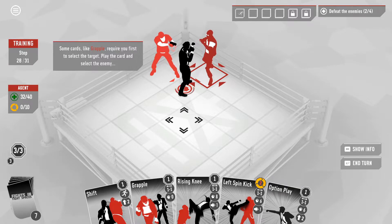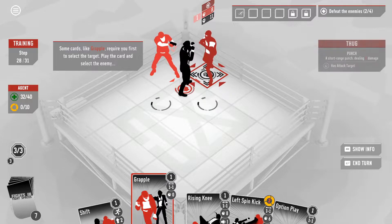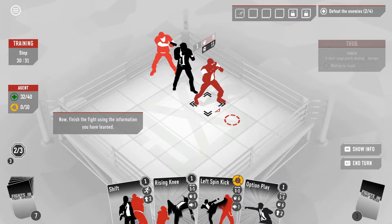Some cards like grapple require you first to select a target — play the card and select an enemy. Alright, grippily grapple. You want me to select this guy? So I move you over there.